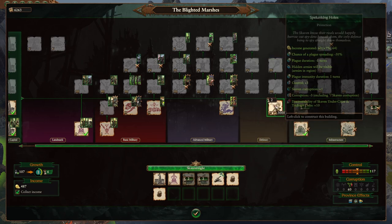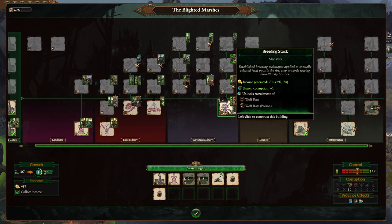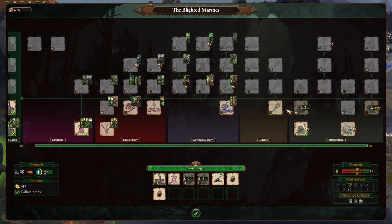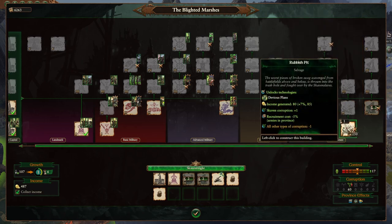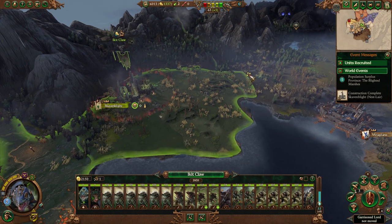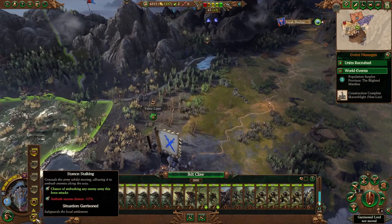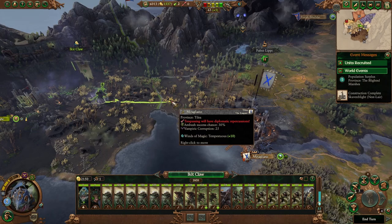Let's look at more infrastructure. Income is good here, plus chance of plague spreading, defense, and more control — none of those things sound bad. Let's do the Rubbish Pit. We also have a Stalking stance: chance of ambushing any enemy army this force attacks — we like that. We're going to move forward.